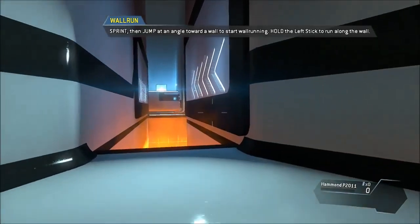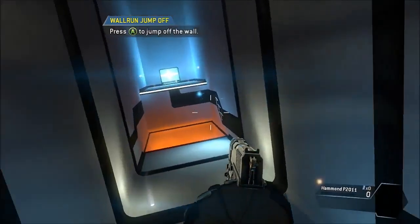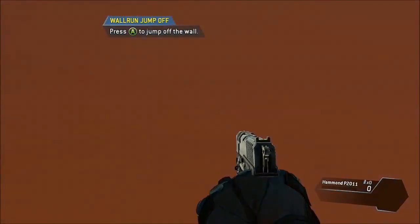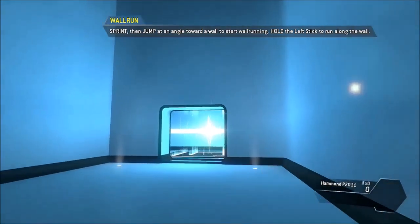Wall runs can be chained together to travel farther. Try jumping from one wall run directly into another. Wall run, then jump off the wall towards the ledge.